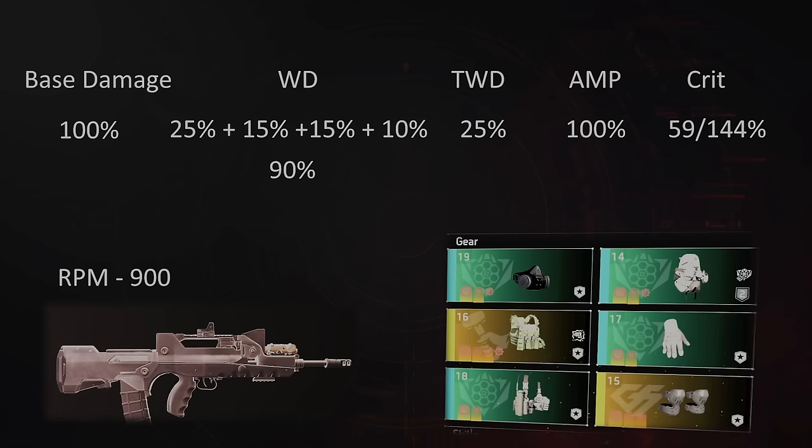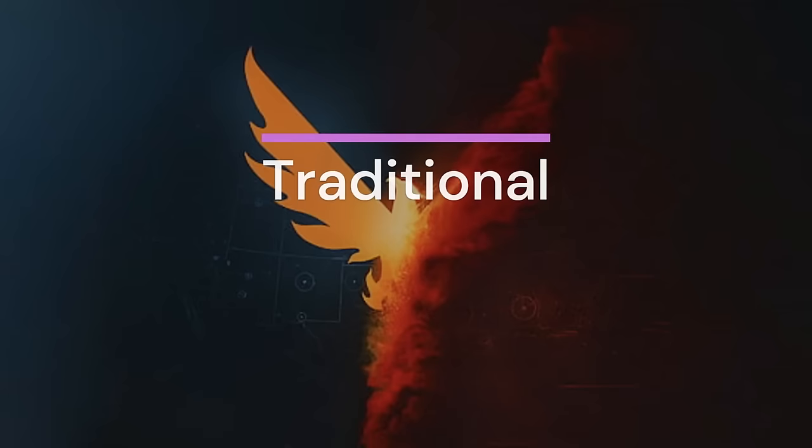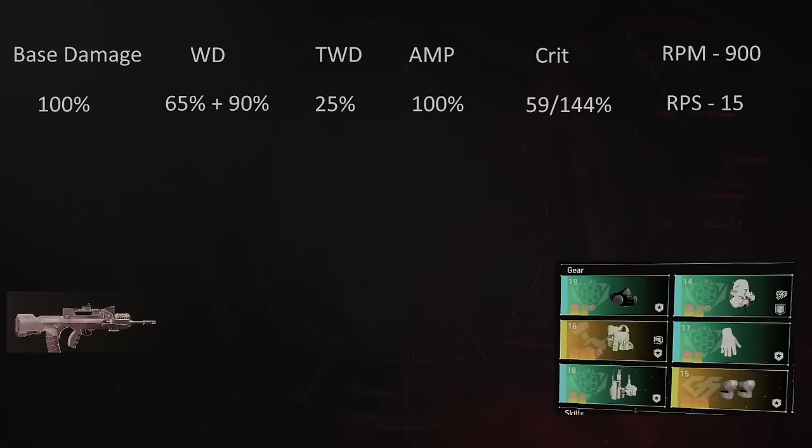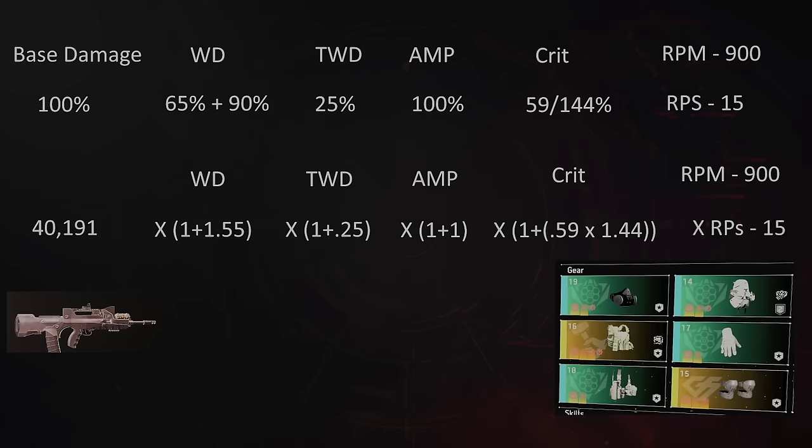RPM base of 900 and a base damage of 40,191. For traditional burst DPS calculations: 40,191 times our weapon damage of 155% (times 2.55), times 1.25 for our total weapon damage, times 2 for our amplified damage, then the average of crit chance and crit damage, and our rounds per second of 15. The traditional calculation for burst DPS on this build is 7.1 million DPS — this is our control and our standard.